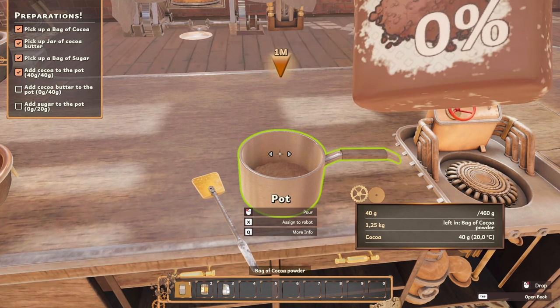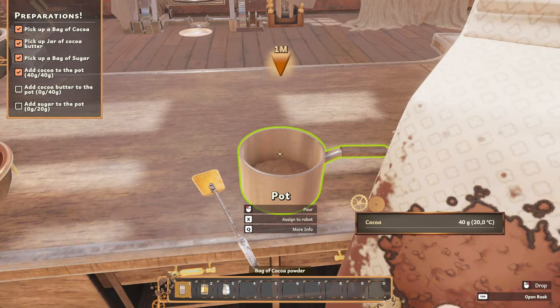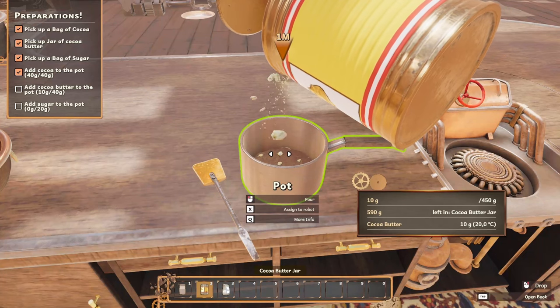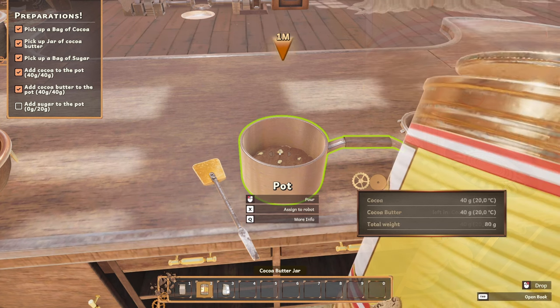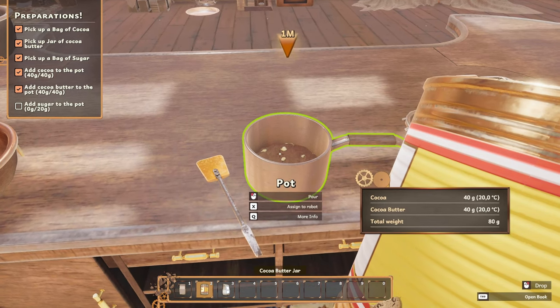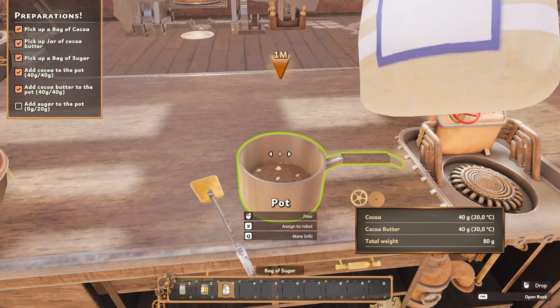Add the cocoa butter, which is number two. How do we get out of this? Just got to left click again. And then we need the sugar — we'll grab the sugar, another 40. This is only 20 grams.